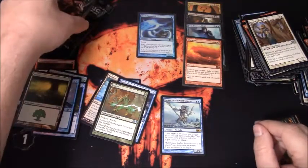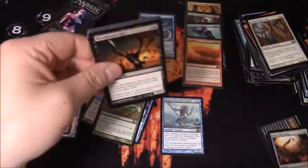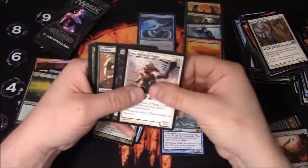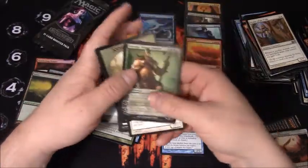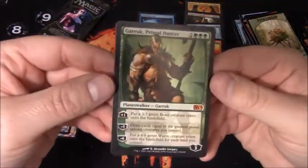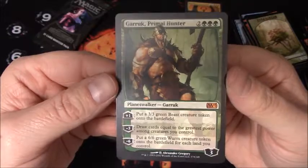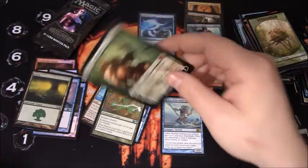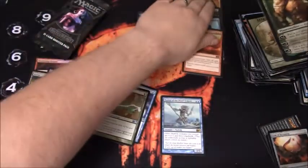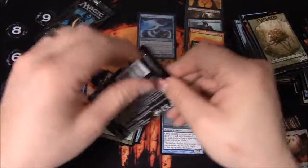I don't think we're going to get another one - we have three packs left. And I was just saying we're not going to get another Mythic, and we pull my favorite: Garruk! That's three Planeswalkers out of one booster box. This is easily my favorite card from the entire set. Did not think we would pull him, especially after pulling two Planeswalkers already. Four Mythics - that is awesome. That just made the box for me.